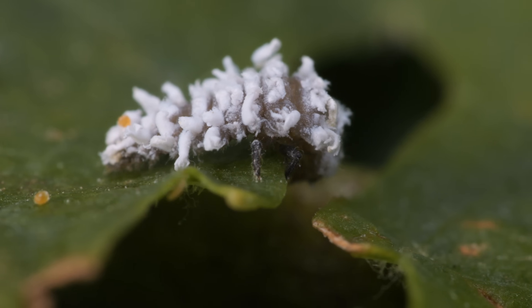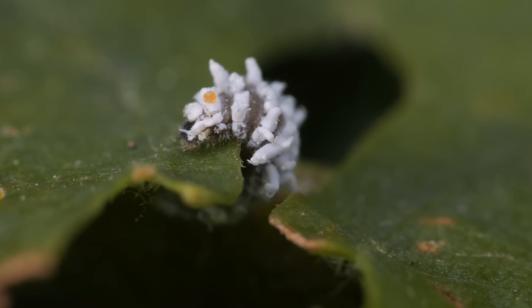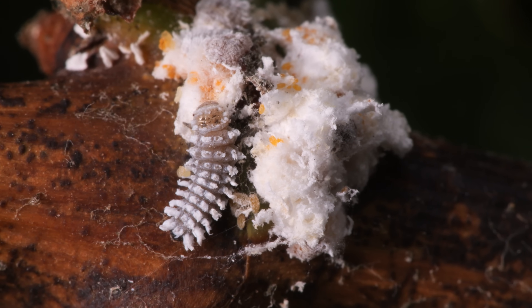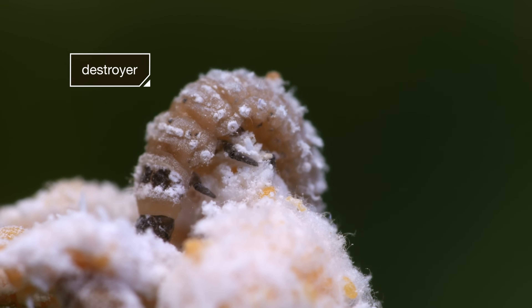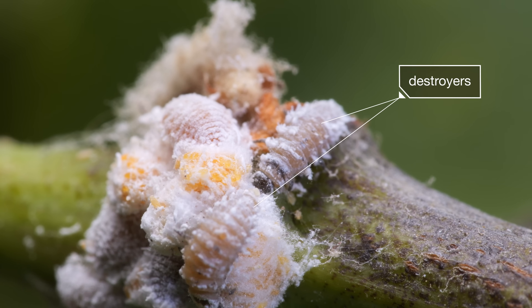As larvae, the mealybug destroyer excretes waxy filaments from pores on its back. The mealybug destroyer larva slips past the watchful gaze of the bodyguard ants and dines to its heart's content, munching on eggs and guzzling buggy innards — a wolf in very sheepy sheep's clothing.